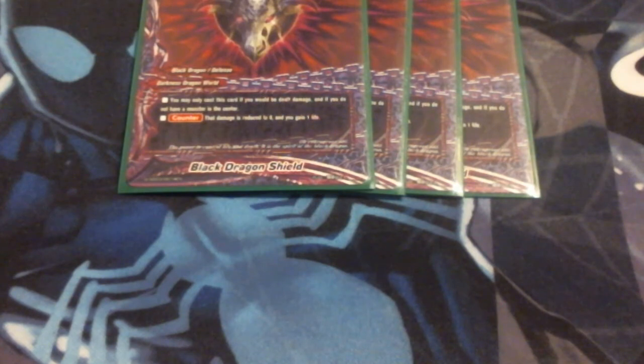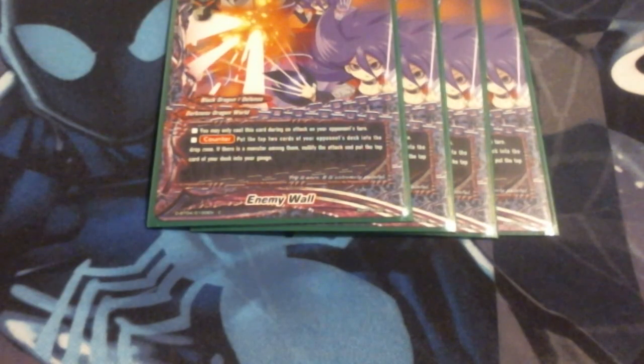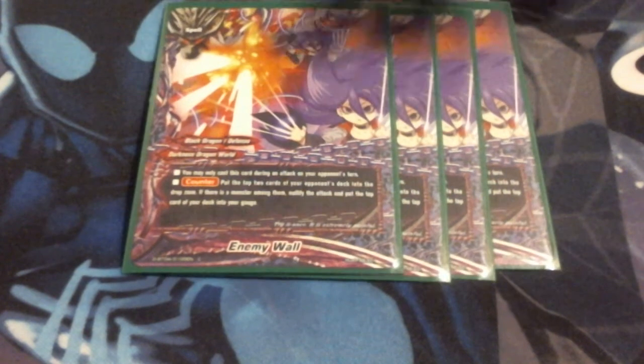Moving into our spells - we are of course running 4 Black Dragon Shields, which reduces damage to 0 and I gain a life. We are running 4 copies of Enemy Wall. I had to have a talk with some of the guys and some of you in the community about Enemy Wall in this deck, and they convinced me it was well worth it. Enemy Wall can only be played during an attack on the opponent's turn at counter speed - the opponent mills 2. If they hit a monster, I gain a gauge and negate the attack. So I kind of gamble and hope they mill in my favor. If not, I've just made the opponent mill 2 cards they could need for gauge or some other purpose. Either way, I profit.